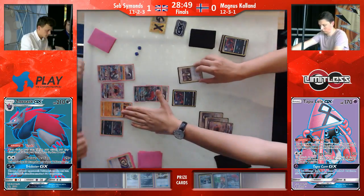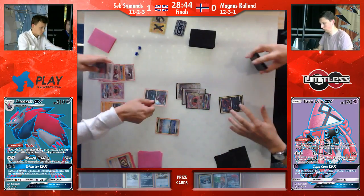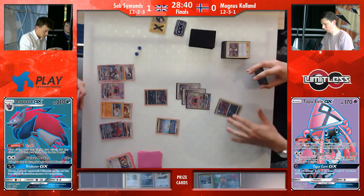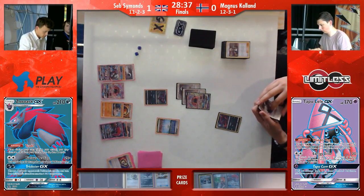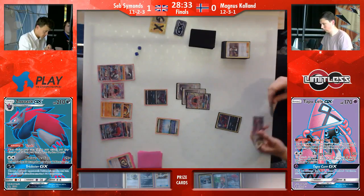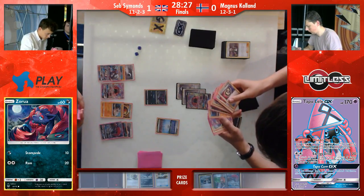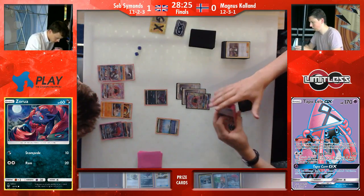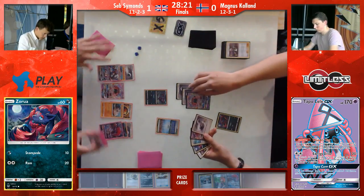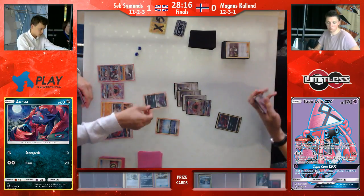Magnus has an Evo Soda in hand — it is possible for him to get a Zoroark. However, he may see it as a risk because it's a two-prize for Seb as long as he gets a strong energy down on Lycanroc. He might be considering just keeping it as a Zorua, only allowing Seb to get one prize from it. We do see the Guzma come down — I think he's going to be dragging up the Rockruff. Oh, he went for the Zoroark — very interesting, obviously trying to deny Seb the same thing Seb is denying him. Magnus still able, before he knocks it out, to use the Evo Soda and get himself a Zoroark as well, making their boards pretty even in draw power.